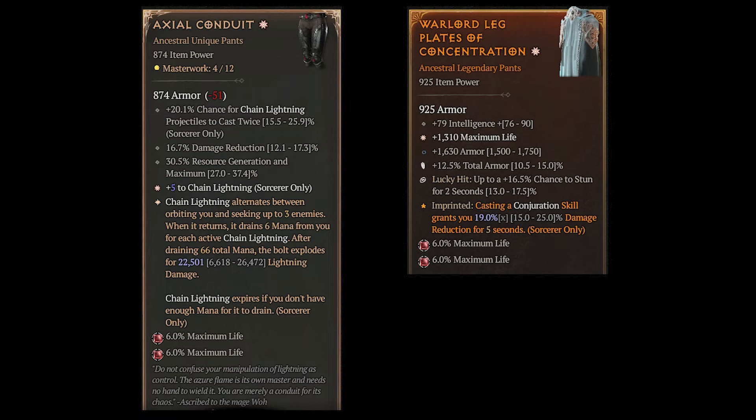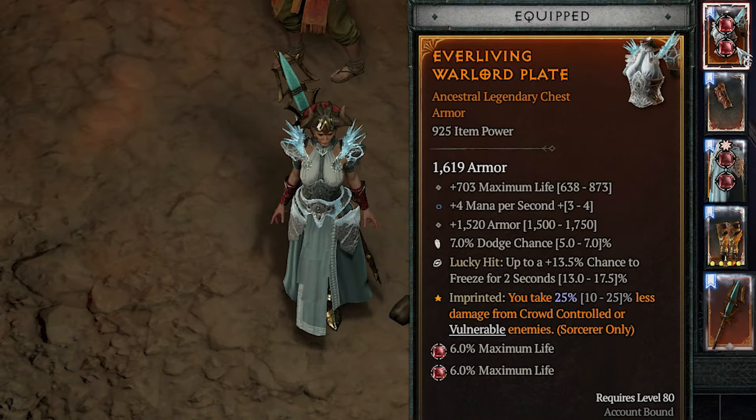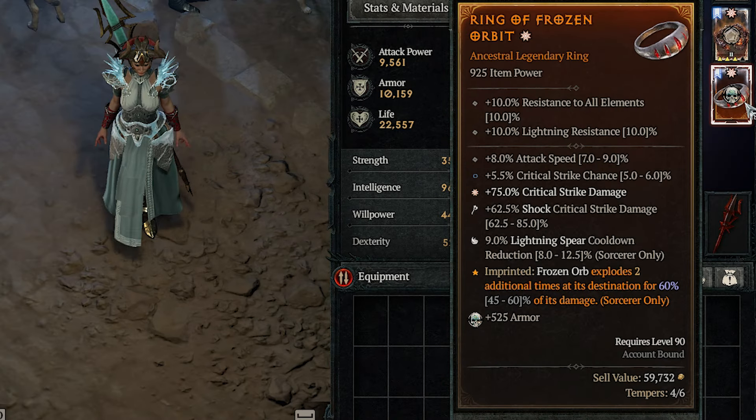In that case we can use the aspect of concentration on the pants. On the chest we want to have armor, mana per second, and life or intelligence — here I have put the ever-living aspect. We want to have critical strike chance and damage on the ring, and attack speed also works well. Further we have to temper lightning spear cooldown and shock critical strike chance or damage. We put the aspect of frozen orbit here so the lightning spear cooldowns will reset double that fast.